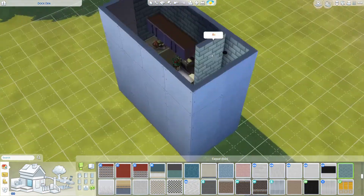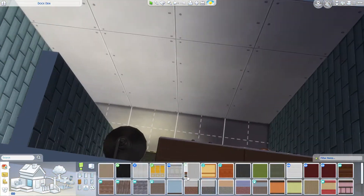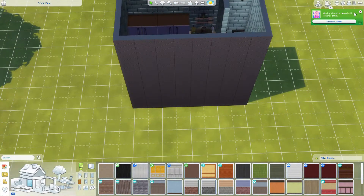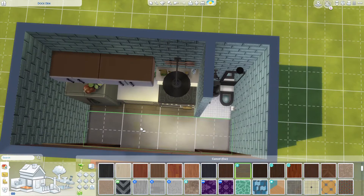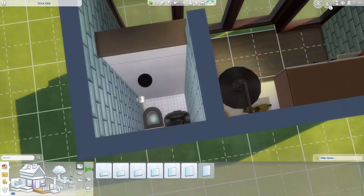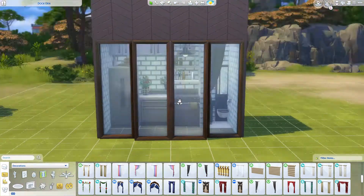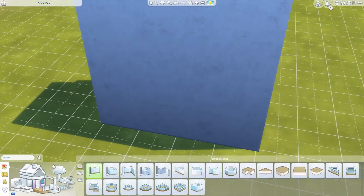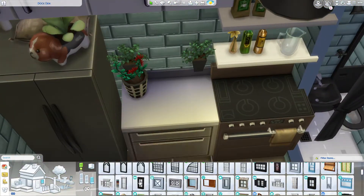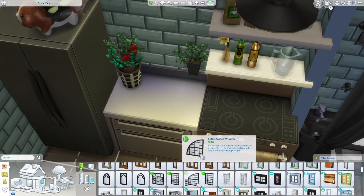I wanted to kind of challenge myself with how I could do this setup. I knew I wanted to include a couple of things, so this lot does include a deck that has a pool on it. It also has a two by two office area with a desk and an easel, and then it has a large yard with built-in plots and gardening and stuff like that.